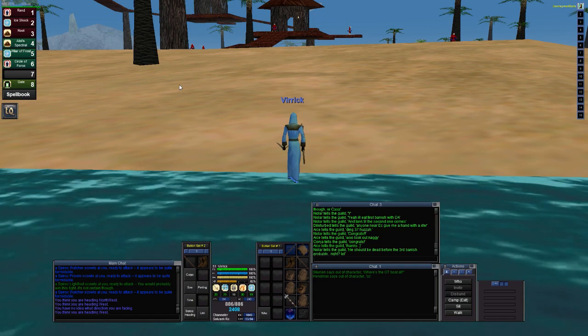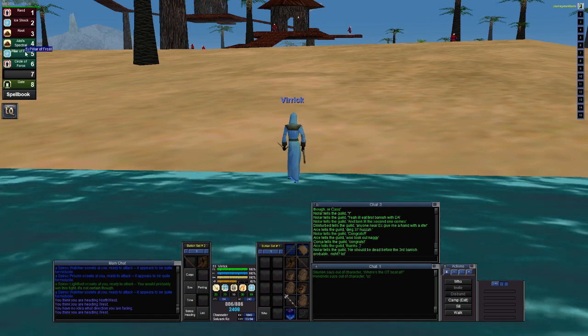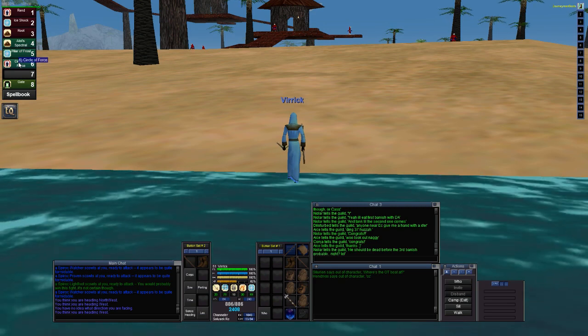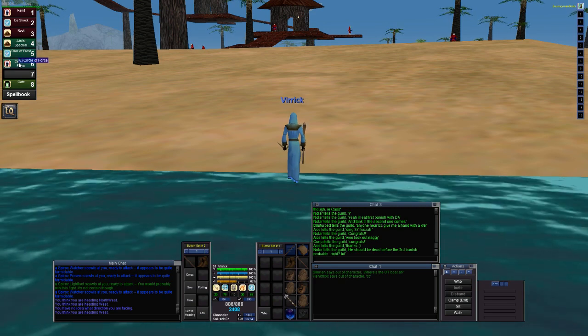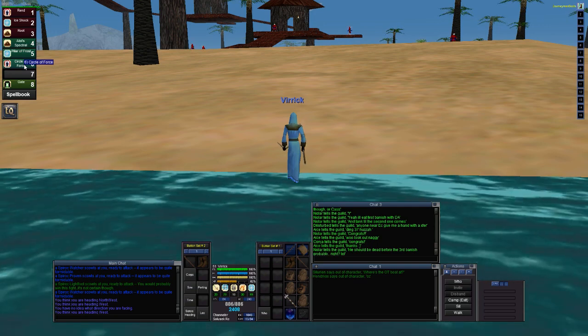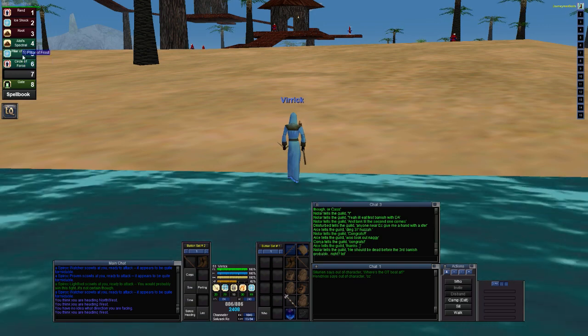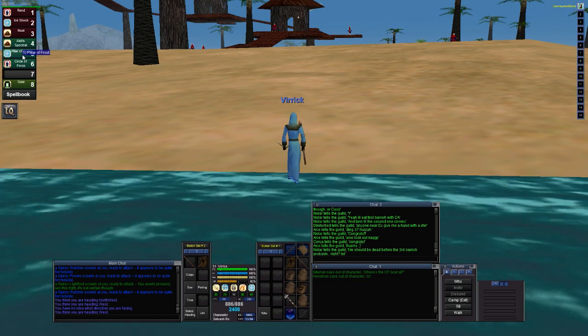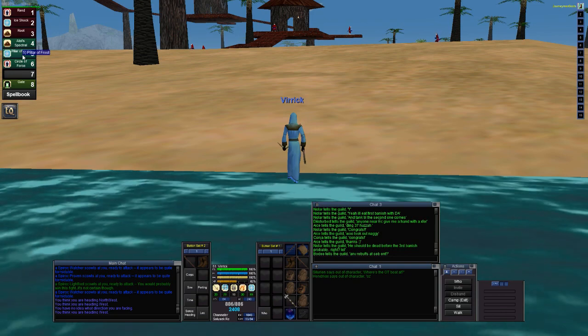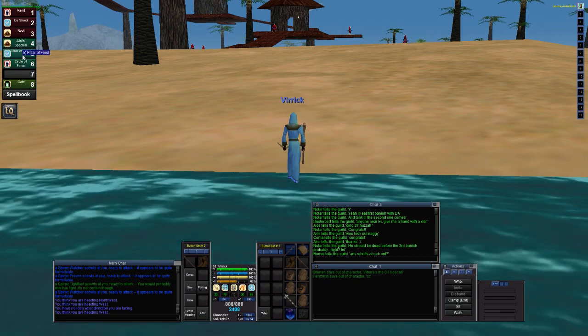At 51, which I am right now, I got Pillar of Frost, which was a huge upgrade from Circle of Forest. The difference is huge. Circle of Forest on these guys was doing about 10% damage. Pillar of Frost is doing 35–40% damage, so it's a huge upgrade.